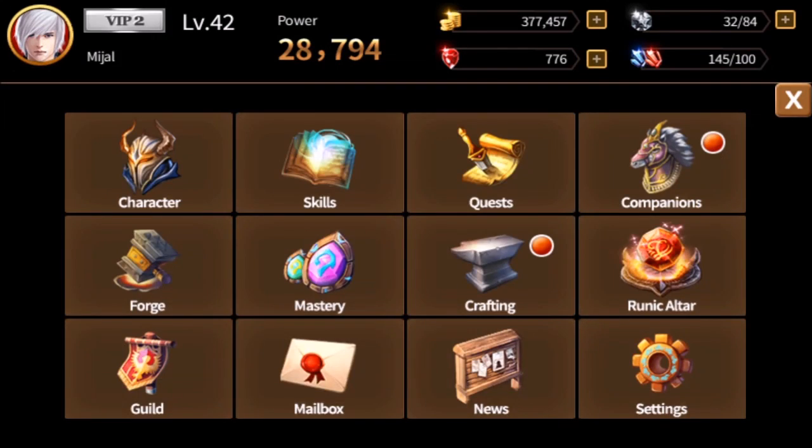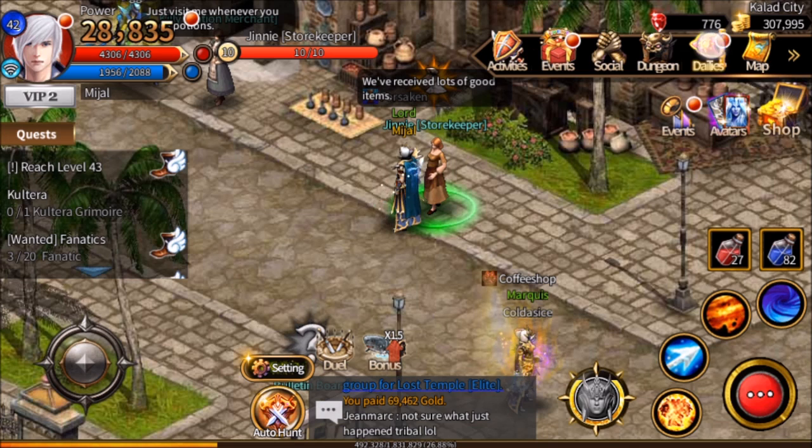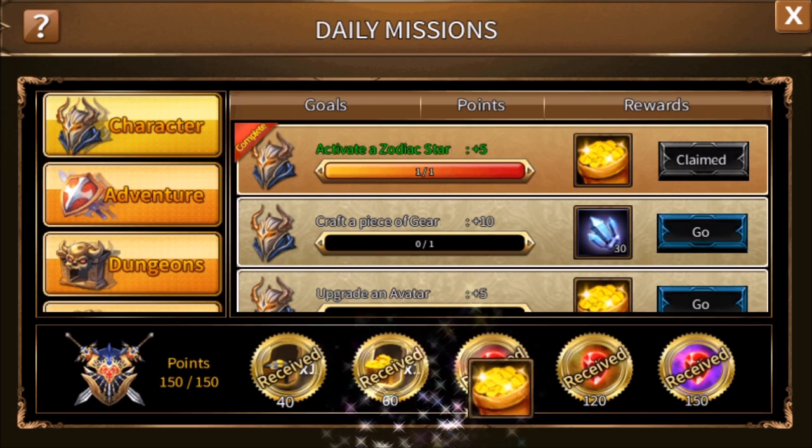Back in the character menu again. In mastery, we can activate a zodiac star. This costs an increasing amount of gold. So same as the guardian, you might want to save it for some days and certainly do no more than one a day. We'll have gotten 9% increased MP in this case. 10,000 gold and five points.